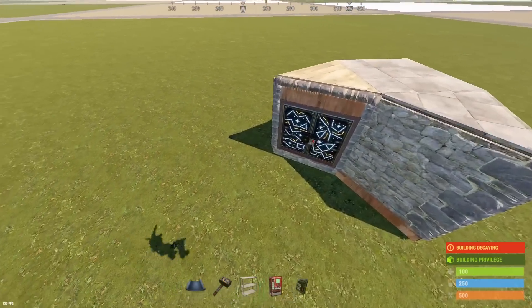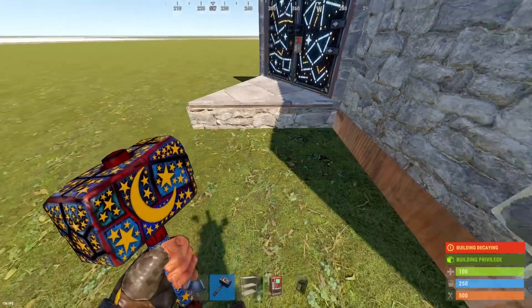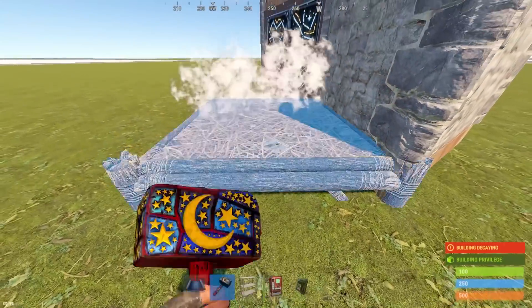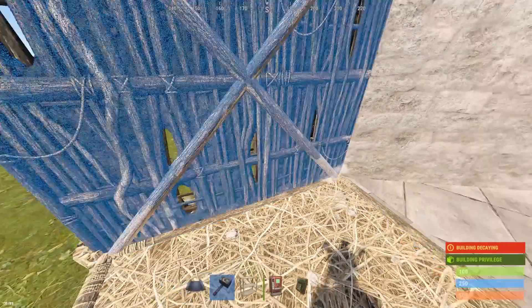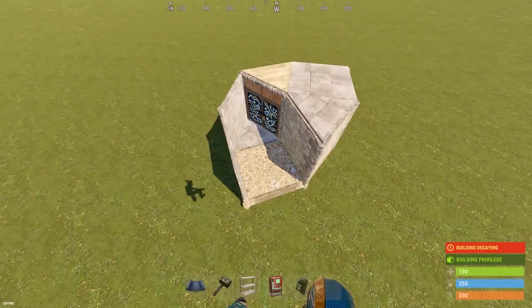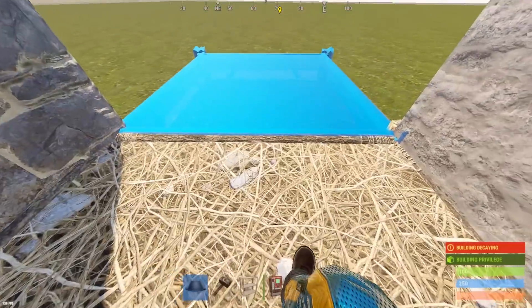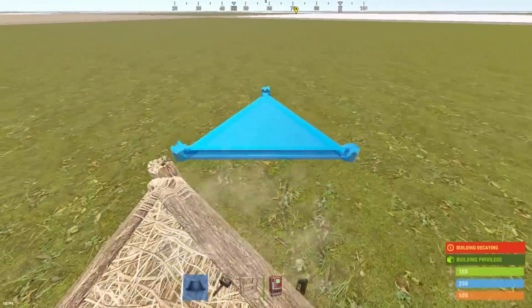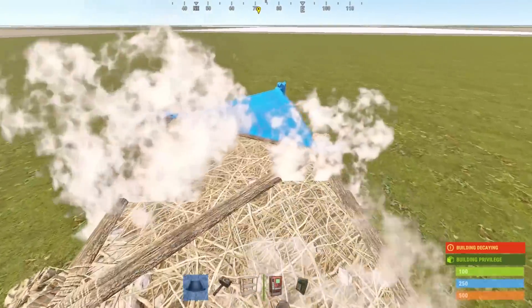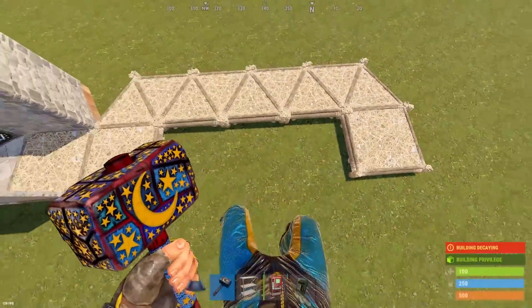Next we're going to build the bunker. Start off by placing a stone triangle, and then a twig square. Then on the left, place two stone walls. From the twig square, place another one. Then from the left or the right, place down nine triangles. It doesn't matter if you have to raise or lower them because of the terrain. Then on the end, place another square and the build-out should look like this.